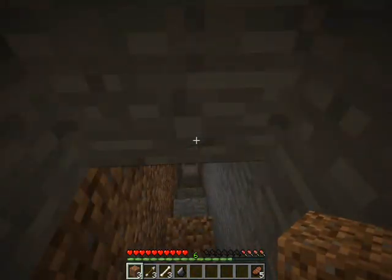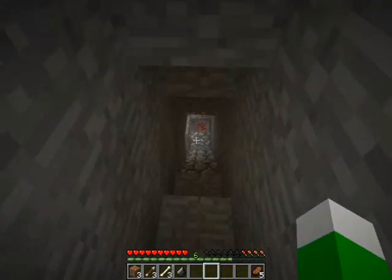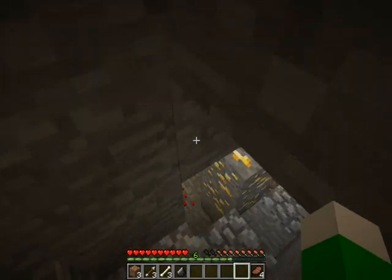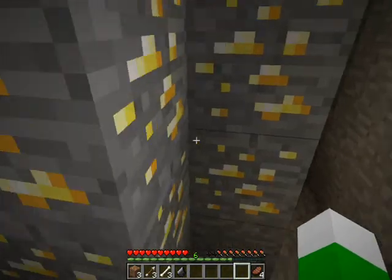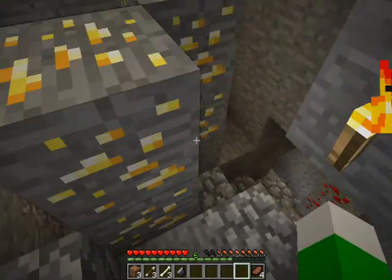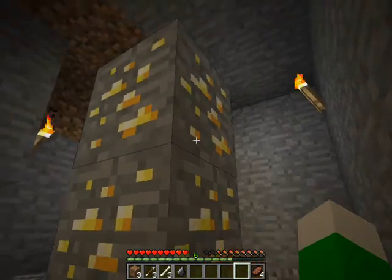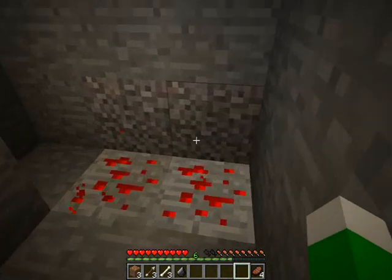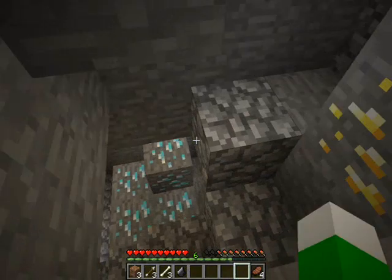Let's go down here. Thankfully I did bring food. I found some gold ore — I found this quite quickly, surprisingly. It's fairly big. I dug around it to make sure there was no lava there. I've also got some redstone here, so I need to mine this out eventually.